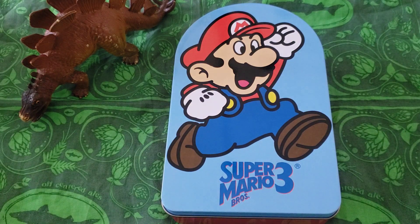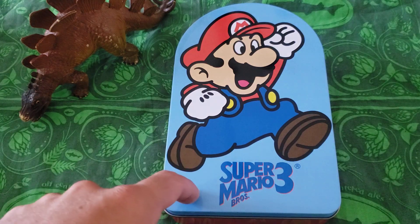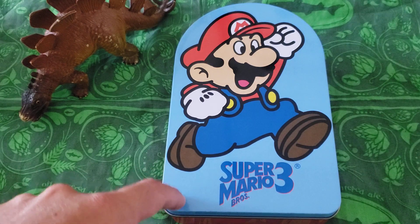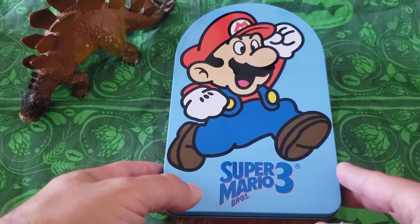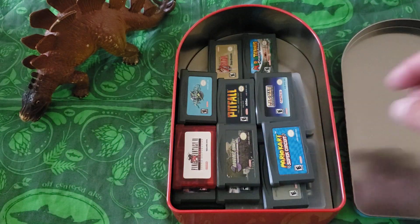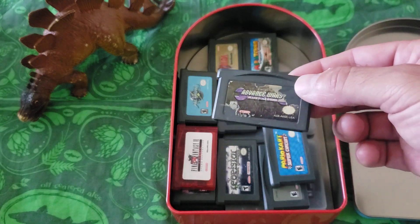Let's move on to our very first pickup — let's get this party started — with a knick-knack that contains the first pickup. I'll tell you a story about the knick-knack itself just shortly. You can see it's a Super Mario Bros. 3 tin that currently houses all my Game Boy Advance games quite nicely. And inside is the new game, Advance Wars 2: Black Hole Rising.